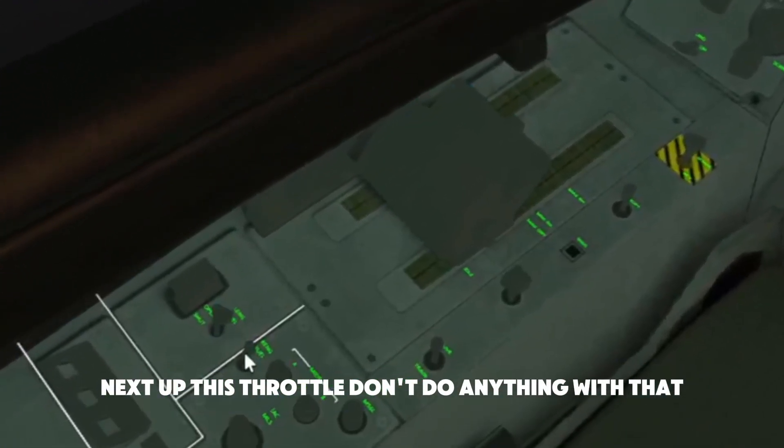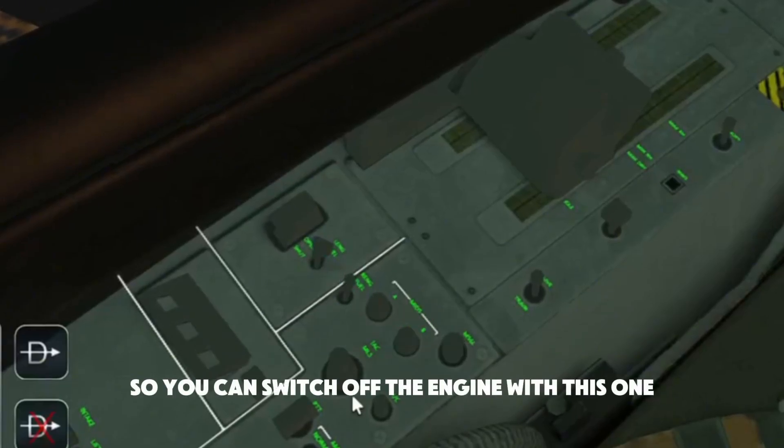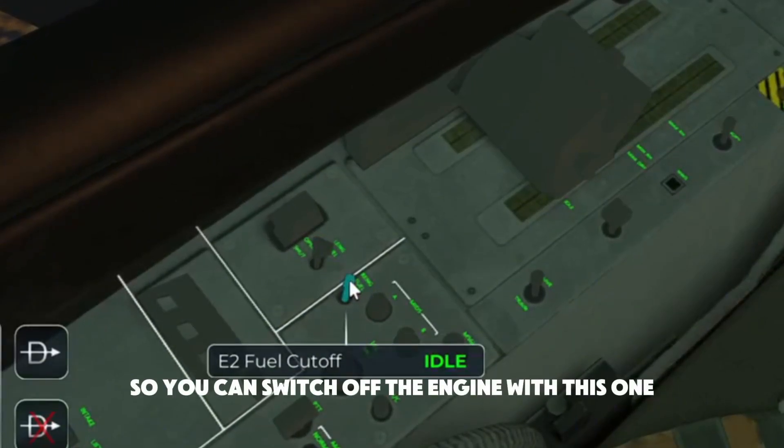This is the throttle — you don't interact with that directly. This is the cutoff, so you can switch off the engines with this one.